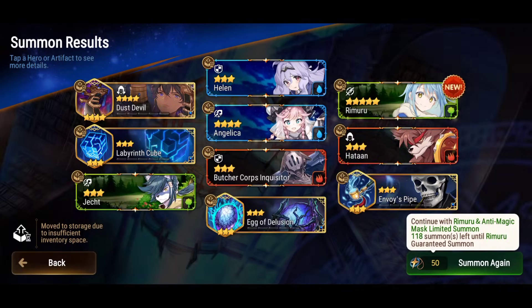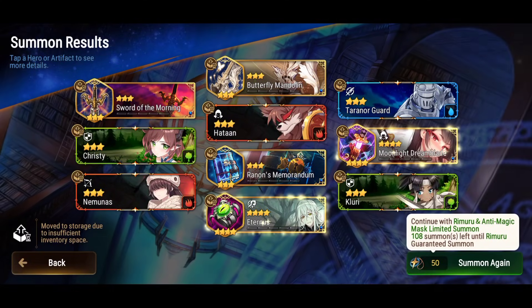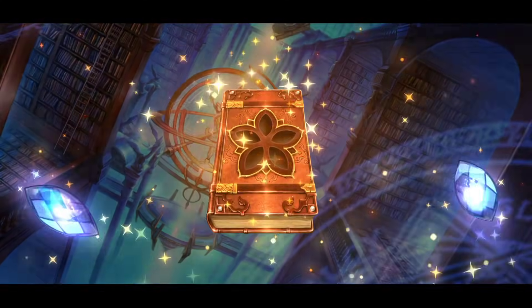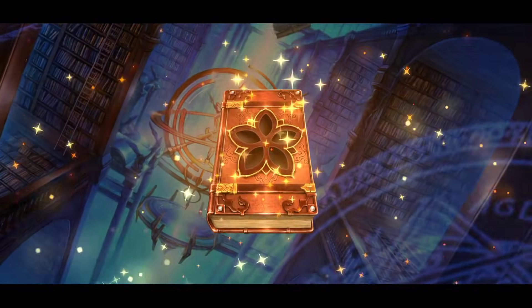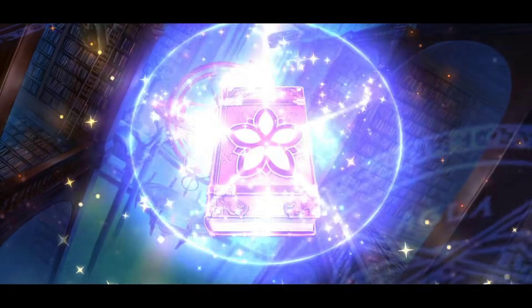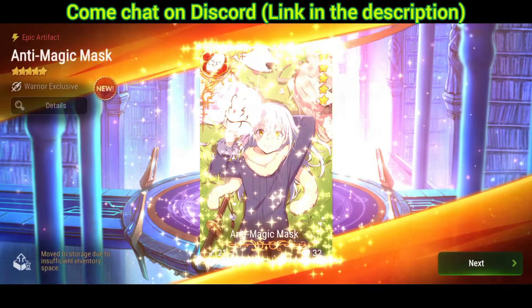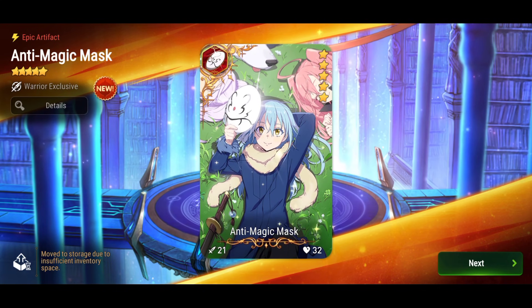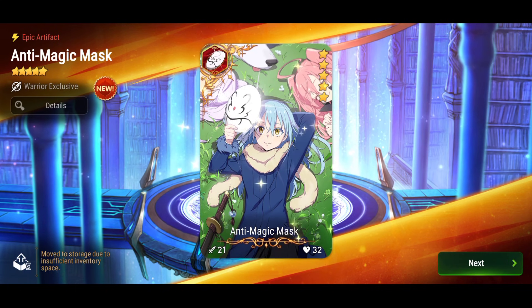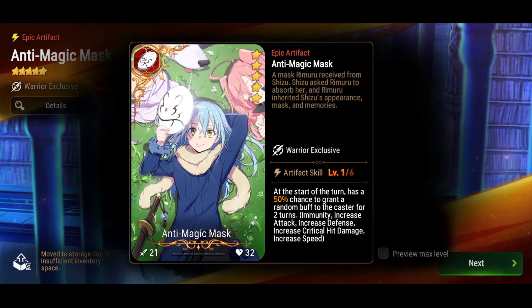Another key mechanic: if a buffed enemy attacks your team, Rimuru gets a 30% Combat Readiness push and can cut in between the enemy's combo. When he cuts in, he can copy up to two buffs from the target using Skill 3. Those buffs could be defense, immunity — if your immunity was stripped, you could steal it back and put it back on your team. Very interesting.